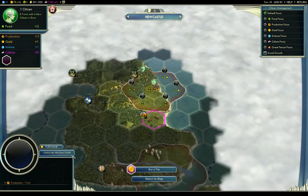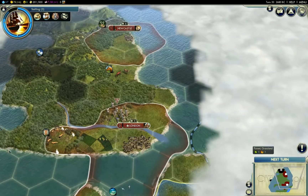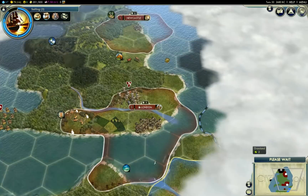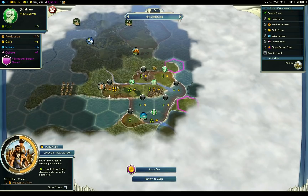Newcastle is founded! You are definitely going to start on a worker, because we're going to need at least another worker here ASAP. Wrong construction — cancel. I want to build a farm there, not a trading post, which I think is what I clicked. Trading post is suggested, but I think a farm will help much, much better. Because if we want to be able to work these forests later on, we are going to need the surplus food.